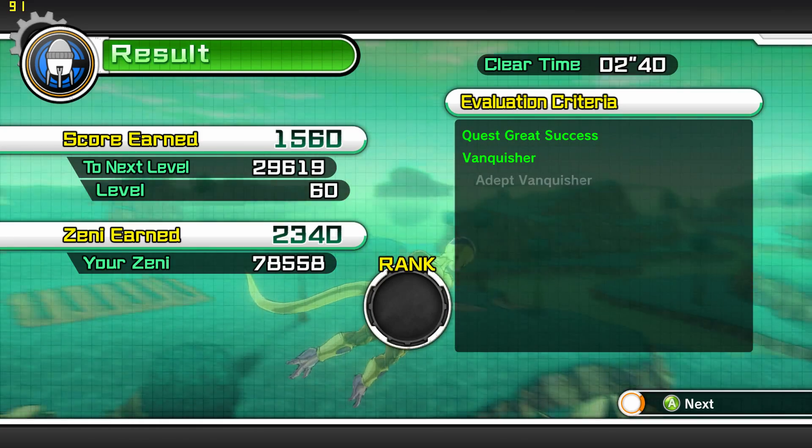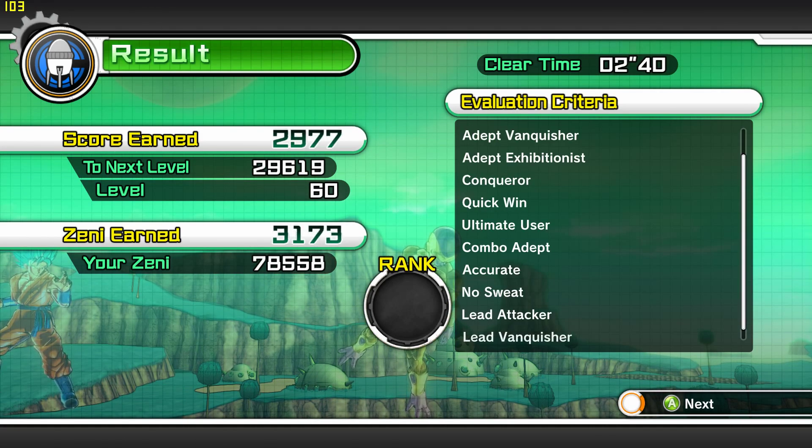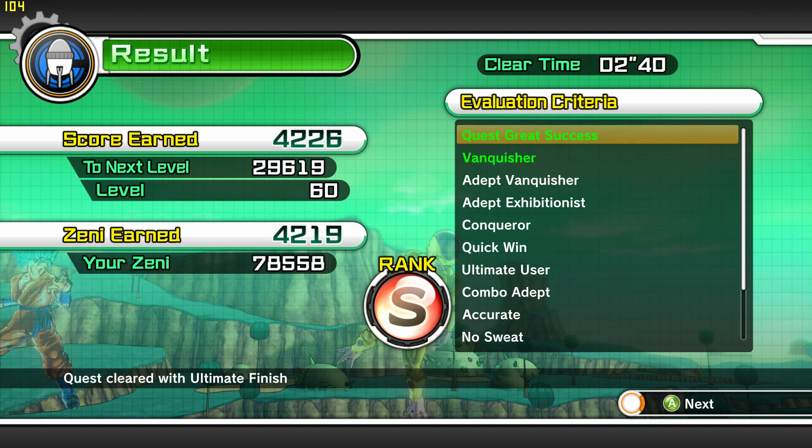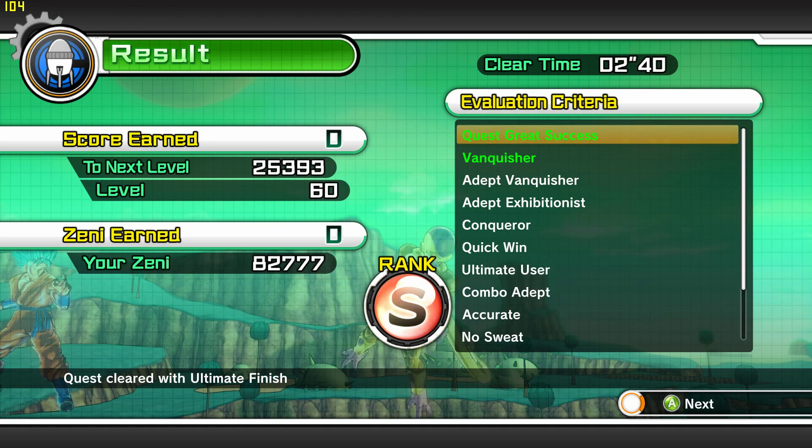Another thing to note: when you get these new DLC packs, you get new missions, side quests and all that, so you can level up further. You get new ultimates, supers, and clothing to get. So that's pretty cool, something to take note of.